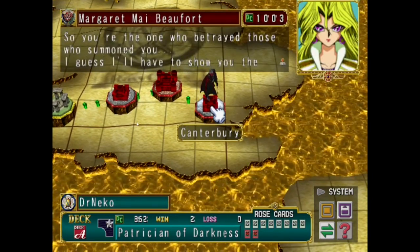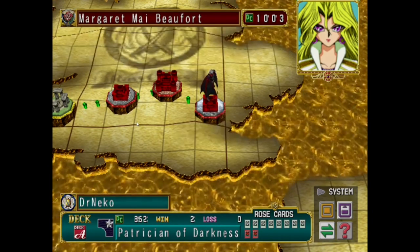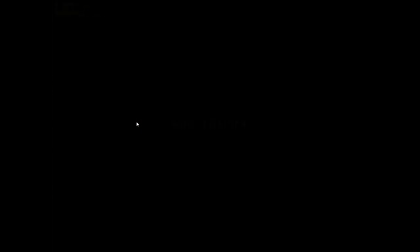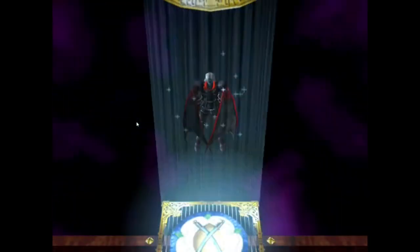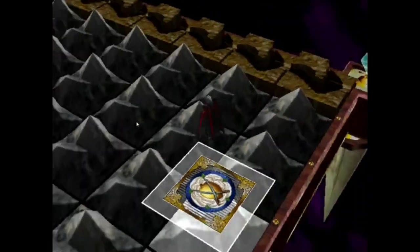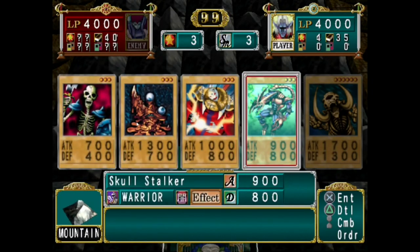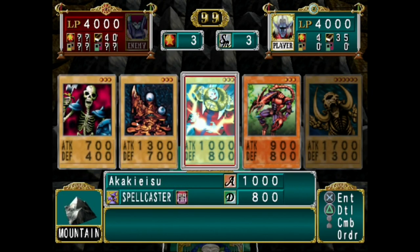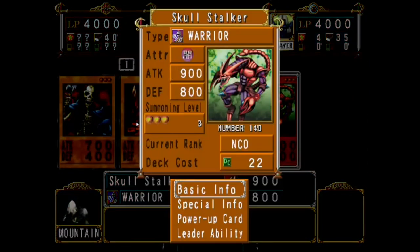"So you're the one who betrayed those who summoned you. I guess I'll have to show you the error of your ways." I don't know why that's my voice, but we'll just run with that. Ideally we want to kind of have some pumpkins going on, build up our pumpkins, and kind of go off of there. We don't have anything to really summon yet, so I think I'm just gonna discard some stuff here.